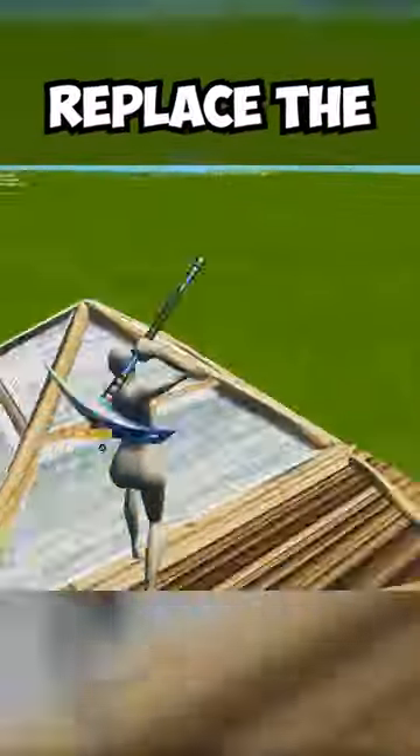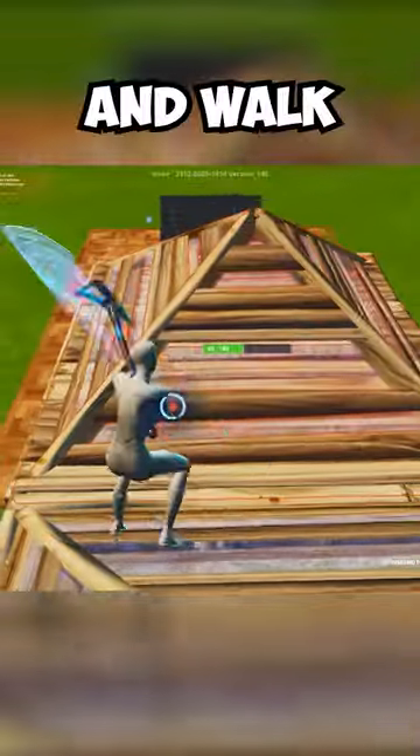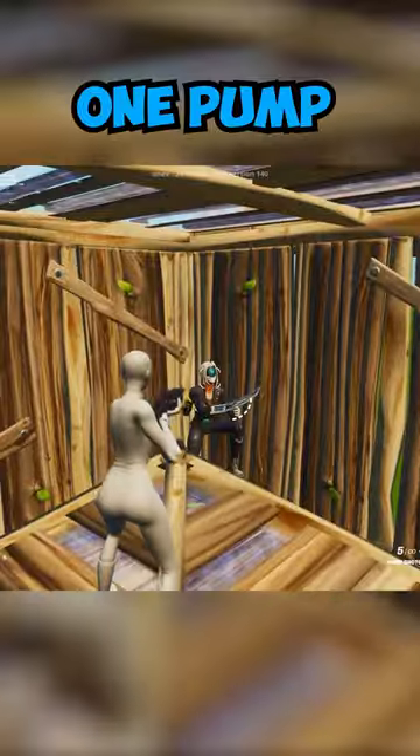For the last one, replace the cone on top and walk into it with your AR. You can phase in first try and one-pump your enemy.